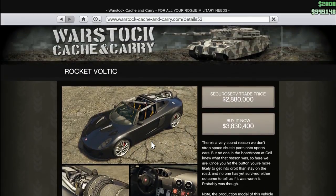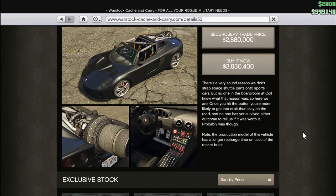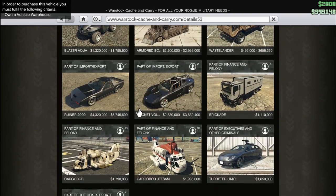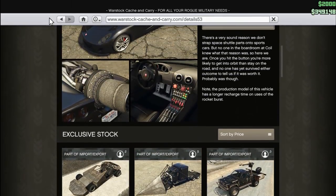The Rocket Voltic — again, a couple billion dollars there. 'There's a very sound reason we don't strap space shuttle parts onto sports cars, but no one in the boardroom at Coil knew what the reason was. Once you hit the button, you're more likely to get into orbit than stay on the road, and no one has yet survived either outcome to tell if it was worth it.' Note the production model has a longer recharge time on usage, so these must be usable in missions — including the Ruiner 2000 — without buying them. We'll have to see how difficult those missions are.